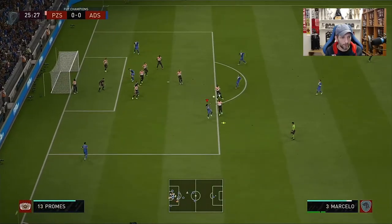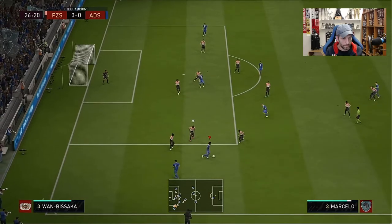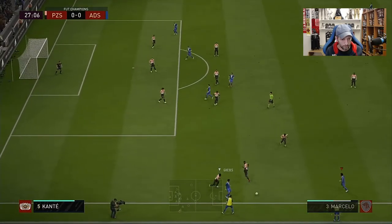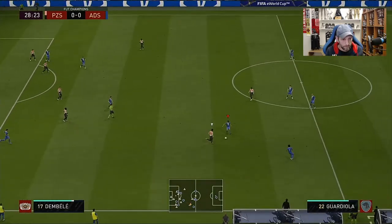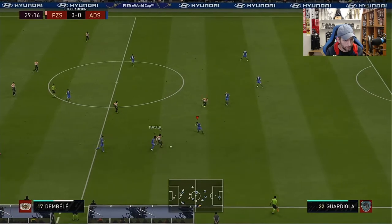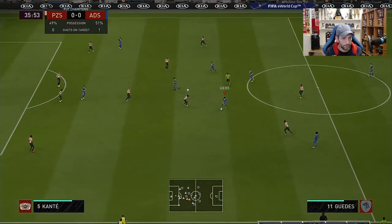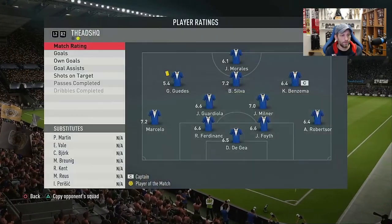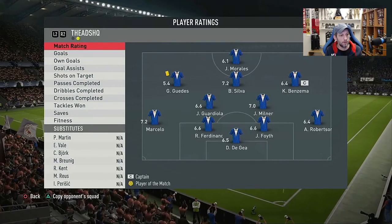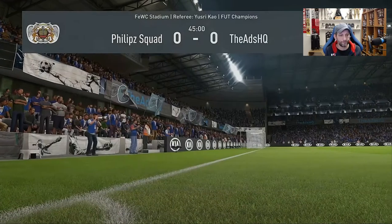Some dribbles from Marcello — those 5-star skills showing. Another interception comes to his feet. Not a very good first half overall. Six of six passes, one of four dribbles, one of two tackles, 7.2 match rating. He's the highest-rated or second-highest among defenders though, so he's doing something right. Let's go into the second half.